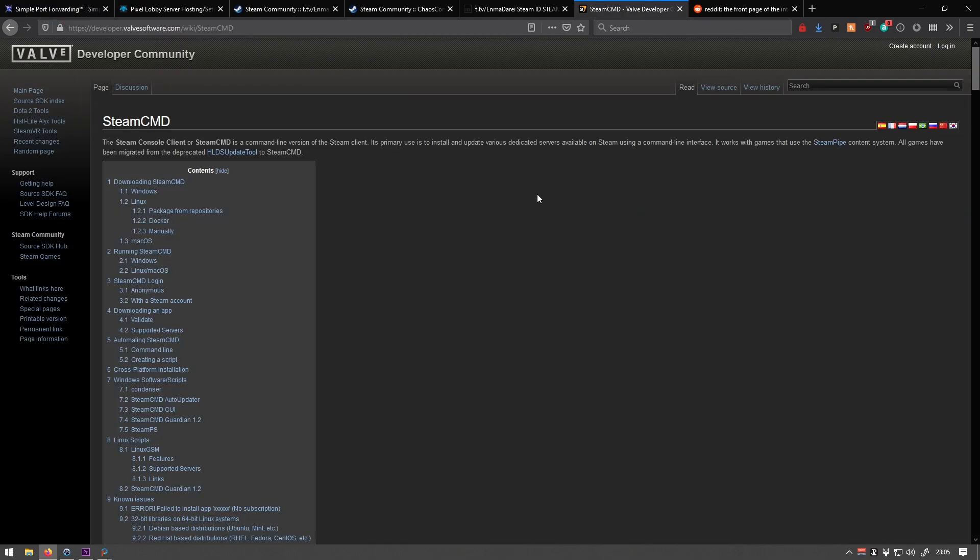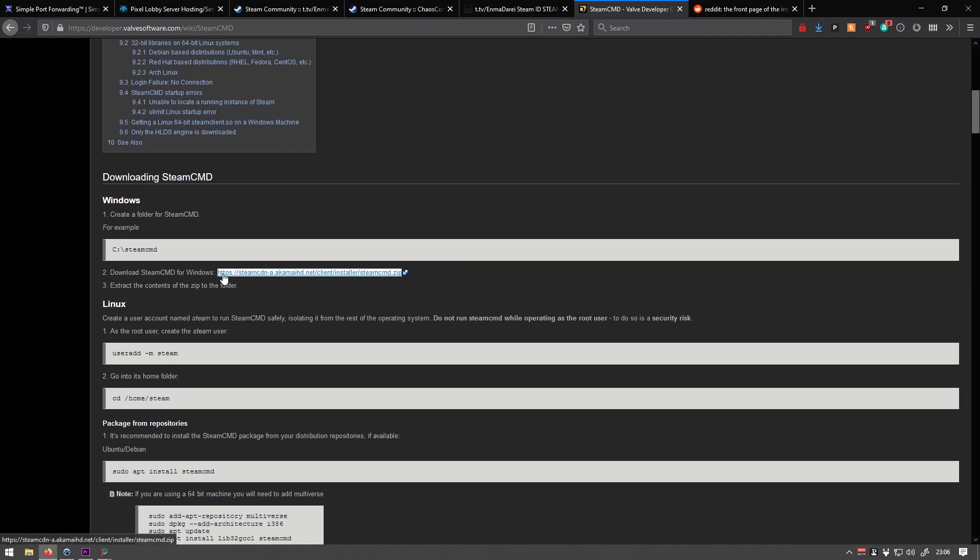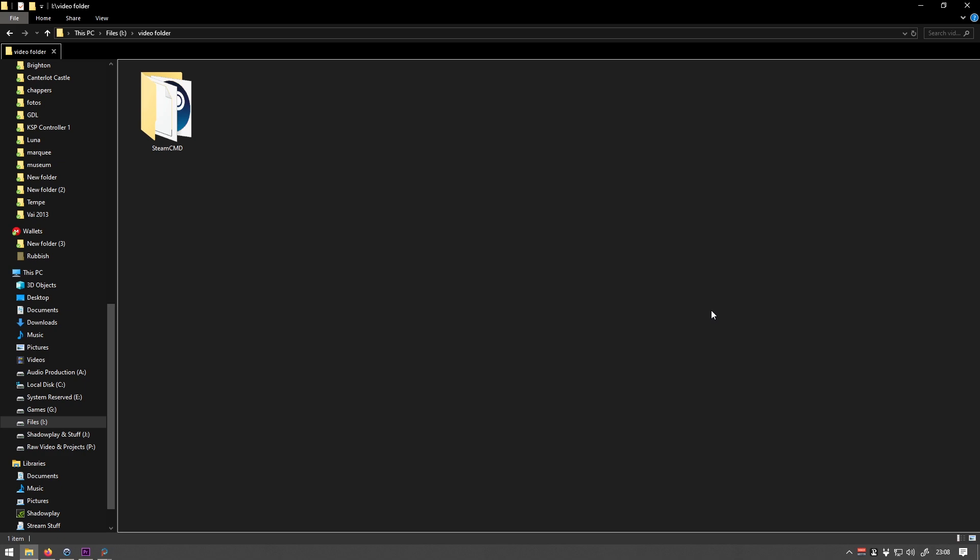The next thing you have to do is download and install SteamCMD — there will be a link for that in the description as well. After you've done that, you need to create a folder for the server files. You can name it whatever you want, but calling it something like 'tfhserver' would be a good idea.